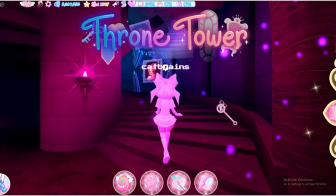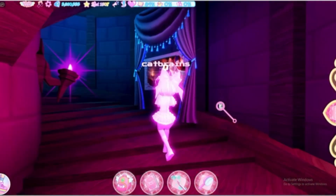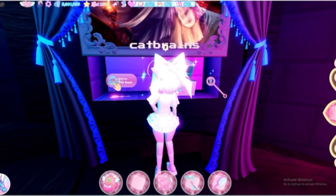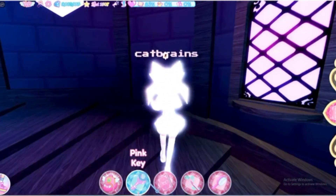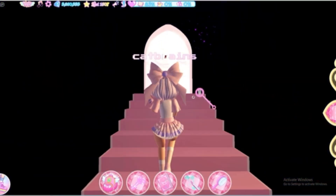We have now arrived at the throne tower, and you're just going to want to walk up these stairs. You should see this painting with a girl with a really big dress. Just click on it and take the pink key. There will also be a chest, and you can get 50 XP from that. For now, we're going to put the pink key away and walk up into the throne room.